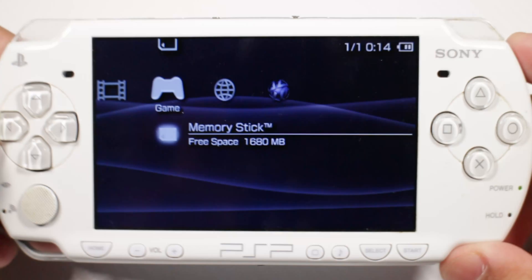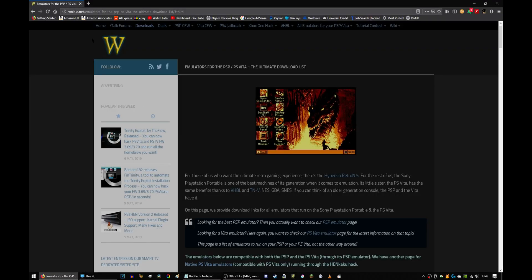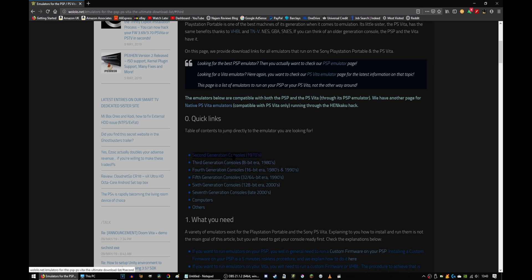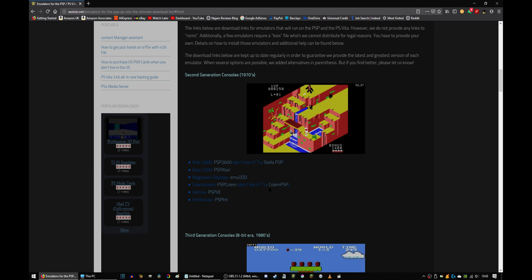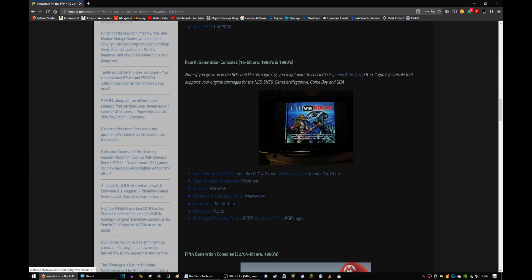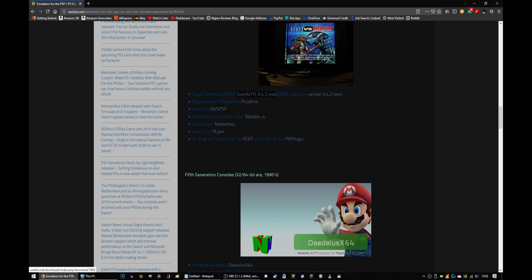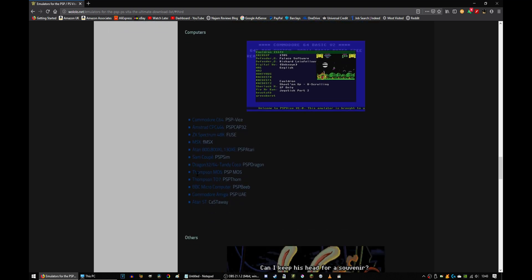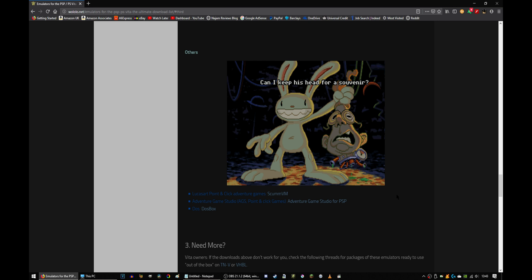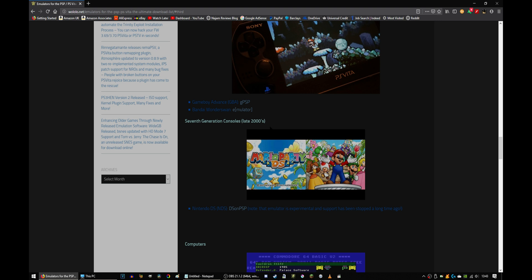To get the emulators, go to vololu.net - I'll leave the link in the description. It'll bring you to this page and it's also available for the PS Vita. Scroll down and you can see all the emulators available: Vectrex, Atari 7800, Game Boy Color, SNES, Game Boy Advance, NDS, and more. Keep in mind not all will run at full speed - the DS emulator for example won't, since it's much more power-hungry than GBA.